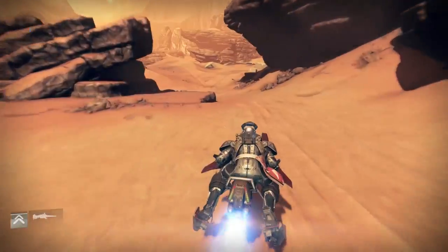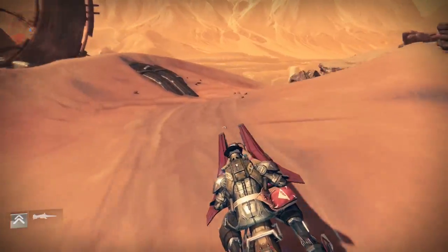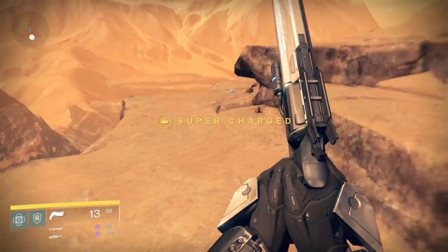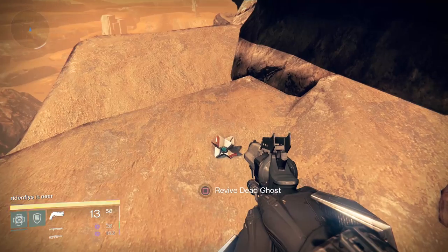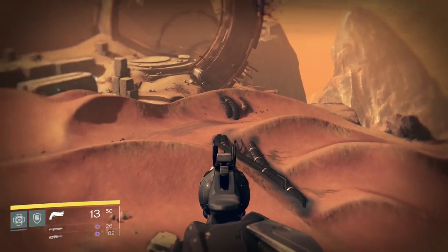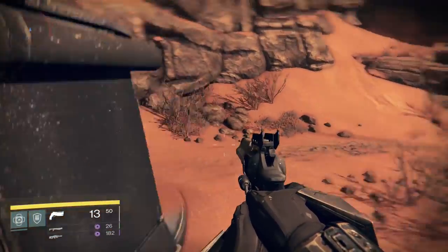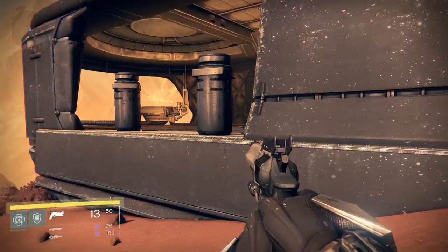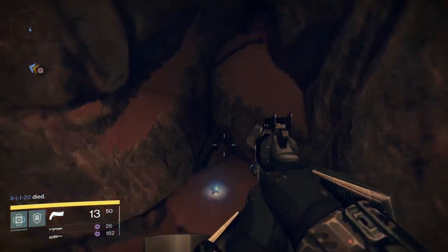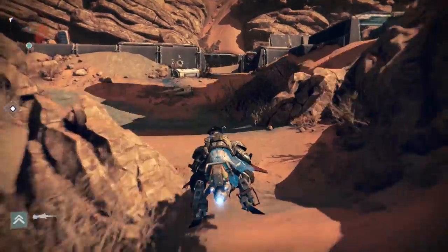Continue towards the Valley of Kings and follow the path to the back of the area. When you see this first spiked rock on the left, start walking forward towards the cliff and you should see a ghost just sitting on the edge of the cliff. After grabbing this ghost, turn around and head up the cliff where all the buildings are. Jump on top of this building and then onto the rocks and go to the left. Jump onto this next batch of lower rocks and there's your next ghost.